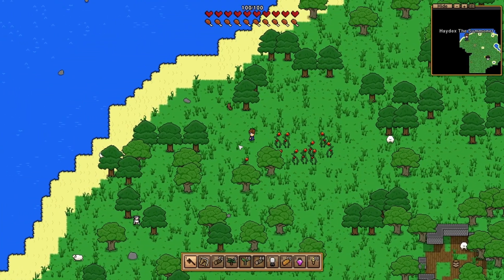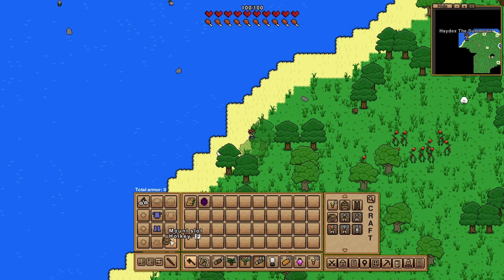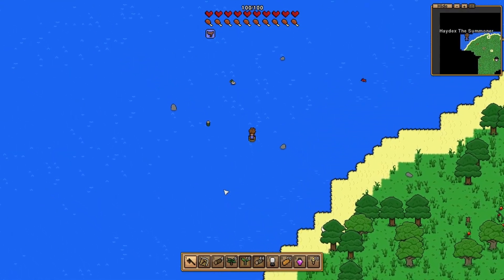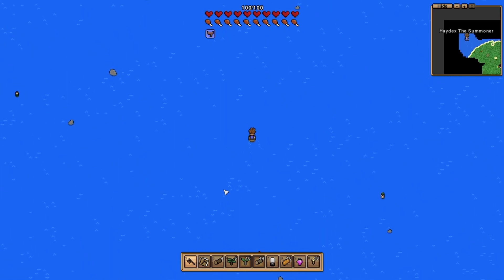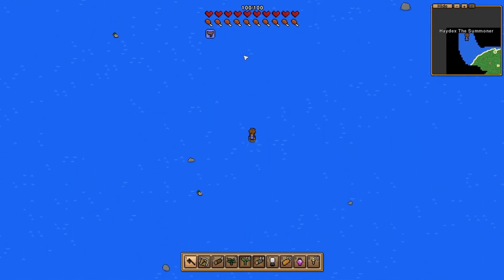Some armor requires wool but I don't really want to kill the sheep with a tool — I want to get a summon weapon first. Let's set off to the snow biome.